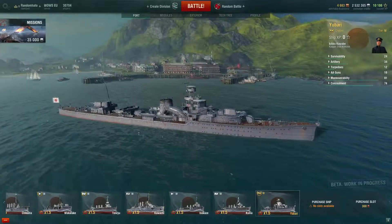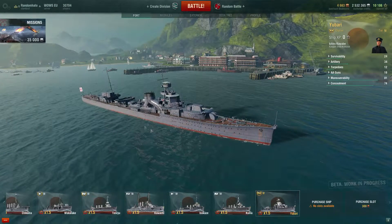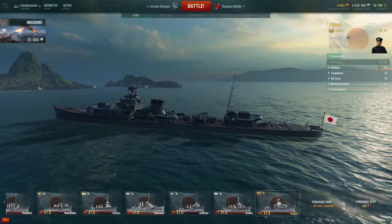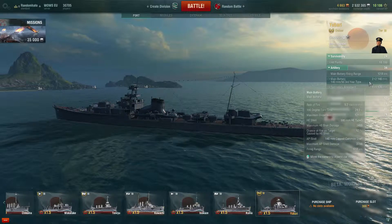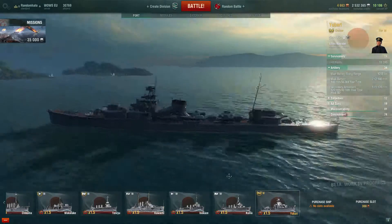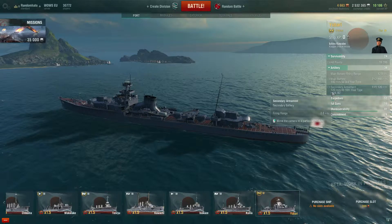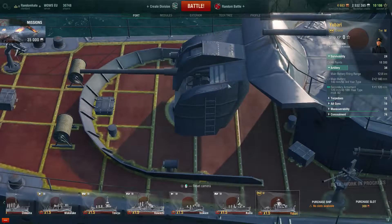Hi guys, Random here, back with a bit more World of Warships. I thought today might be a good day to show you the Yubari. The Yubari is a Tier 4 Premium ship. Let's have a look and see what it's got. 18,300 hit points, 12.8 firing range, 2x2 140mm — so it only has 4 barrels, not a lot. Secondary armament is one 120mm gun, which frankly probably isn't worth a look.